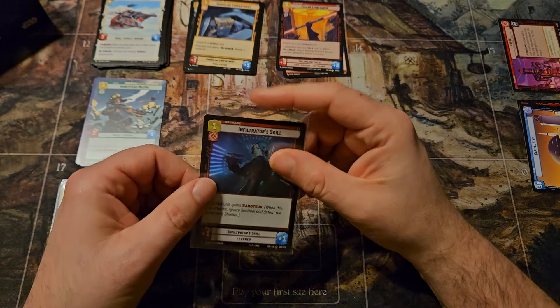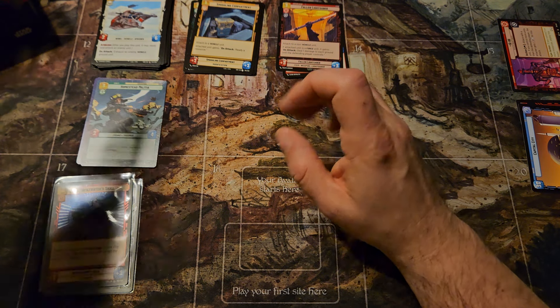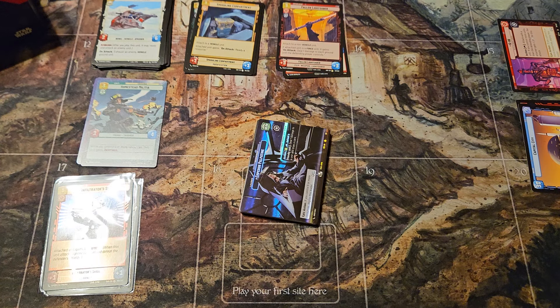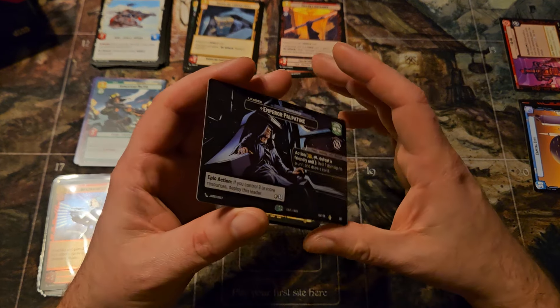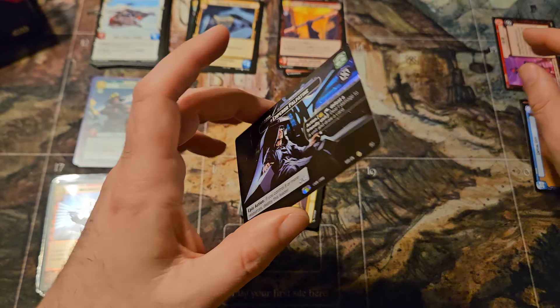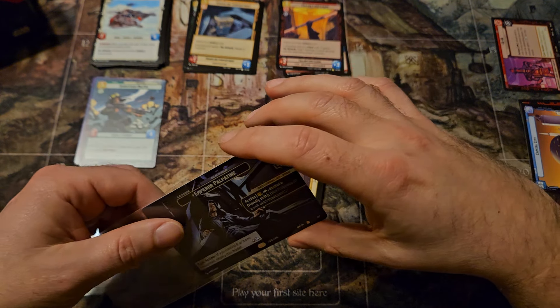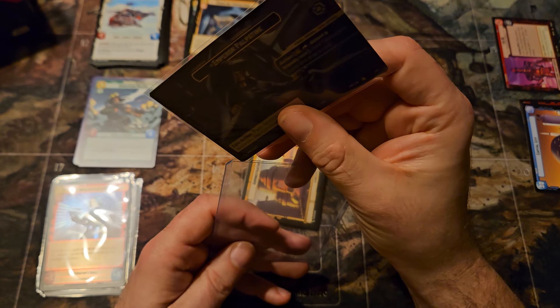There's a common. So we had a Fallen Lightsaber rare and Infiltrator Skill. I'm just going to stand the packs up. I typically pull from the left side and then go down the right side. We got ourselves an Emperor Palpatine — this is one of the leaders. I don't really show them, but all the leaders have two sides.